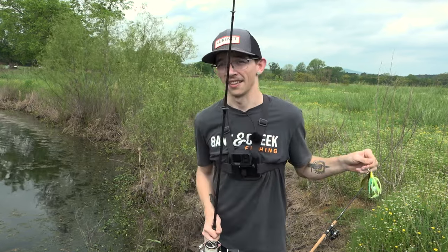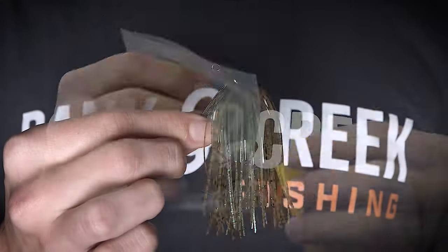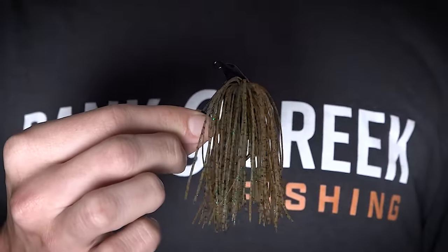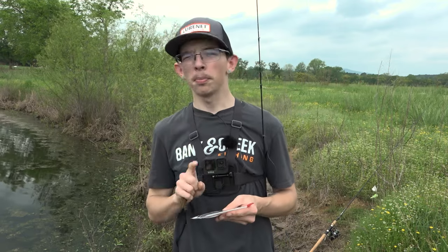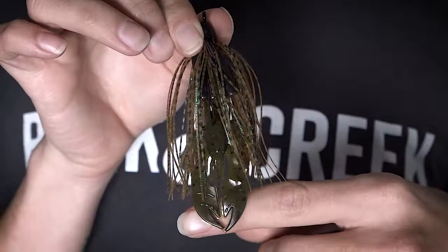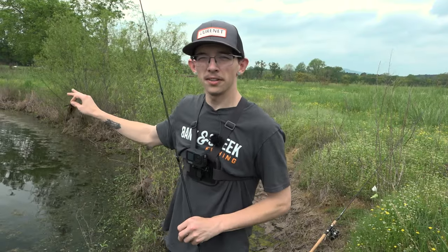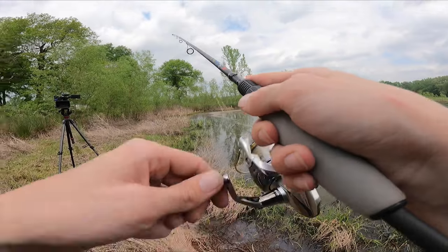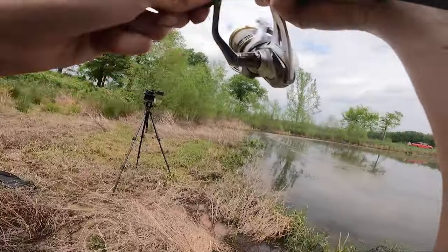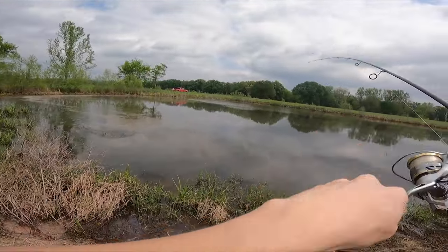I'm gonna tie on the Boo Jig out of the kit and throw it around in the same spot — I guarantee I get bit. We've got the black green pumpkin Boo Jig, quarter ounce, and we're gonna put a Crawl Pappy trailer on there in green pumpkin that comes in the kit. I'm gonna put it in the exact same place I put the spinnerbait but fish it slower, crawling on the bottom. And we smoked one!